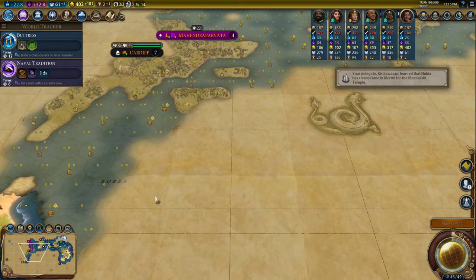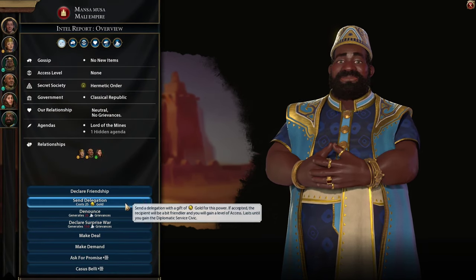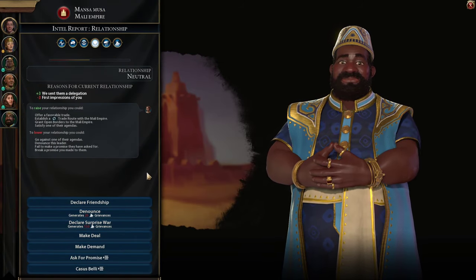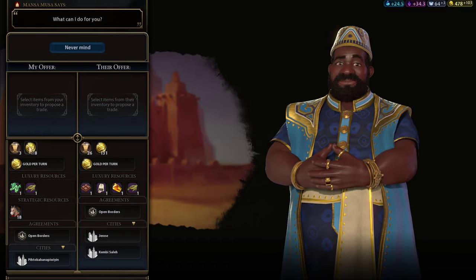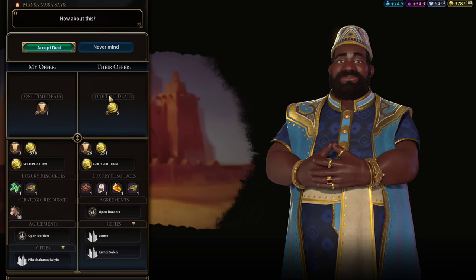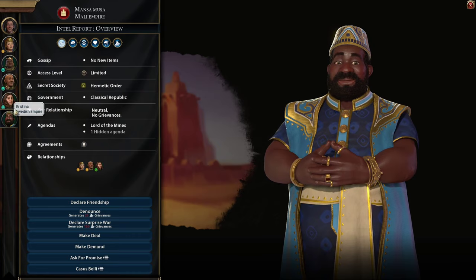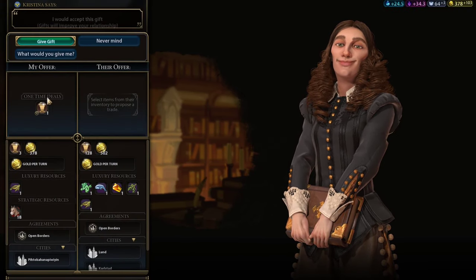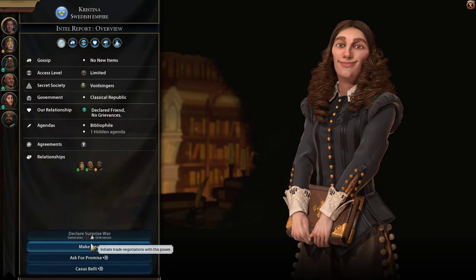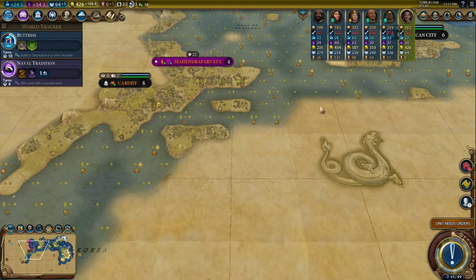There's the Mali. This is gonna be a tough one — the Mali are hard to beat as well. Can I establish trading with him? He doesn't want my diplo favor, but he wants my jade. I'm gonna sell him that jade. We're also going to turn right back around to Christina and get a little bit of extra gold. Trying to buy myself another settler or something like that. Actually, I'm probably trying to buy this harbor.